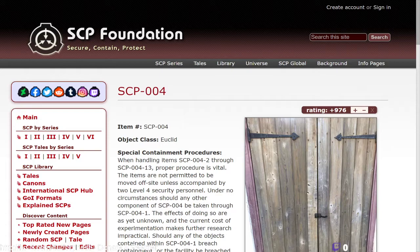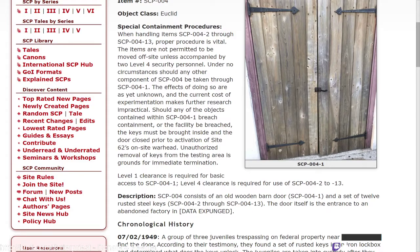This is SCP-004, object class Euclid. Special containment procedures: when handling items SCP-004-2 through SCP-004-13, proper procedure is vital. The items are not permitted to be moved off-site unless accompanied by two level four security personnel. Under no circumstances should any other component of SCP-004 be taken through SCP-004-1.